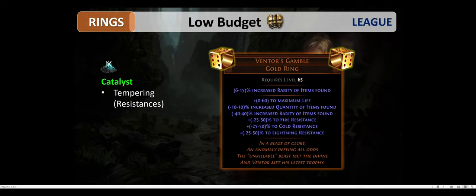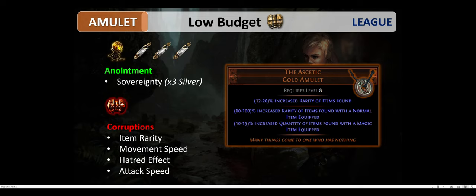The most important resistance in my opinion is lightning resistance, because we can already get some fire resistance from the Goldwyrm boots and some cold resistance from Bisco's Leash, at least before we have a Headhunter. The catalysts are very useful here because they can increase the resistances for both rings, which really helps with capping.